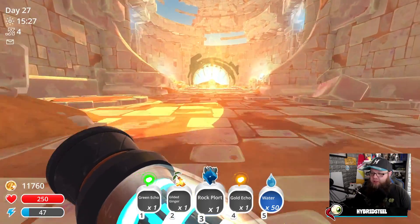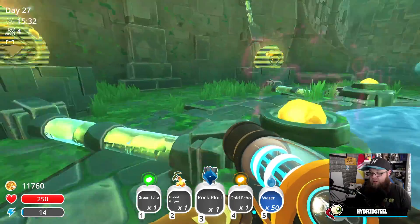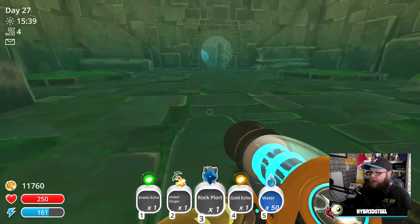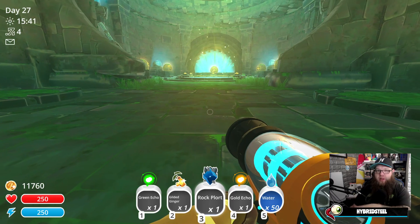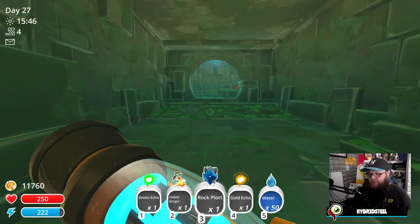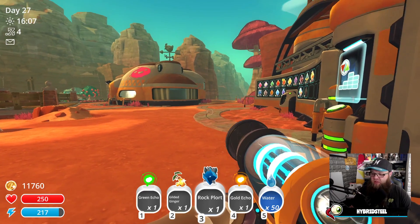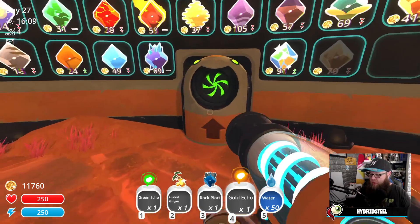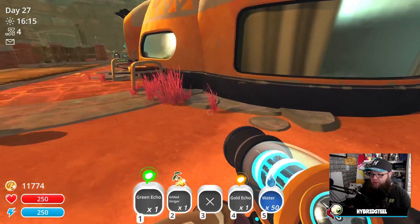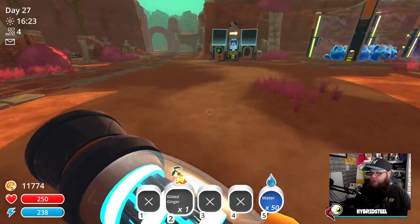I suppose we better head back actually because I need to sort out my stuff. Wow, that's just trippy, trippy as balls. What I need to do really is set up one of the pink gates here so I can just keep zipping backwards and forwards, because I don't want to keep doing this just to go there. Now I'm at home so that sorts things out. I'm not sure what these memory things do - I'll keep hold of them. Gilded ginger - I'm gonna grow some of this stuff.